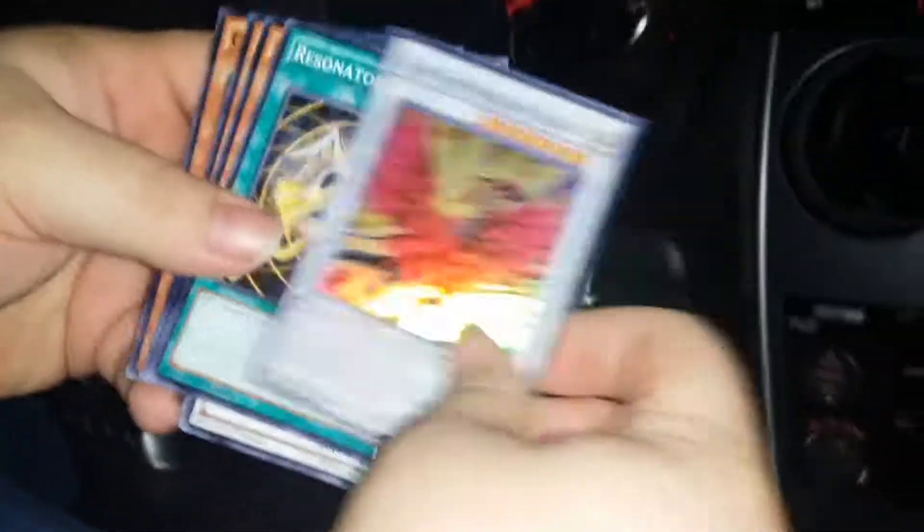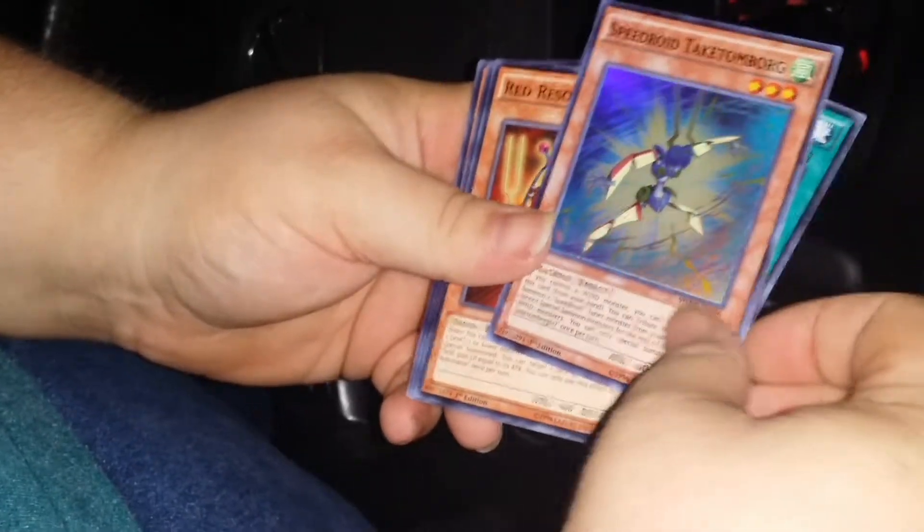Third pack — Red Dragon Archfiend. And a Black Rose Moonlight Dragon. Now it's a promo; in that one set it was in a book. And a Speedroid Take Tom Borg.